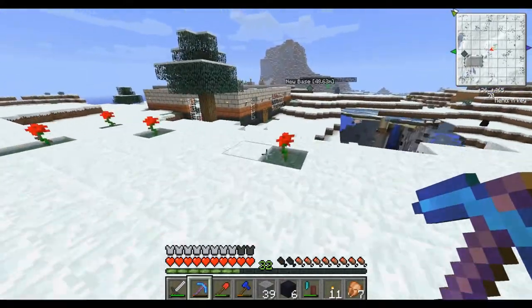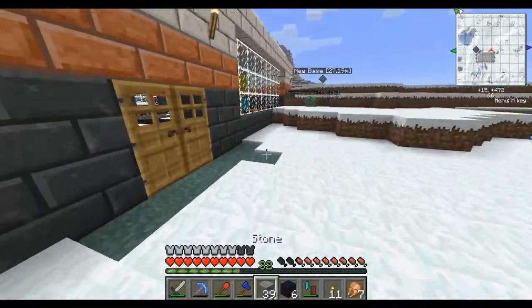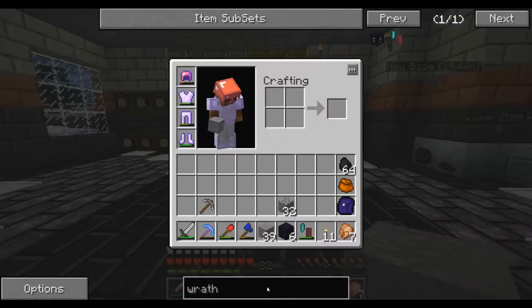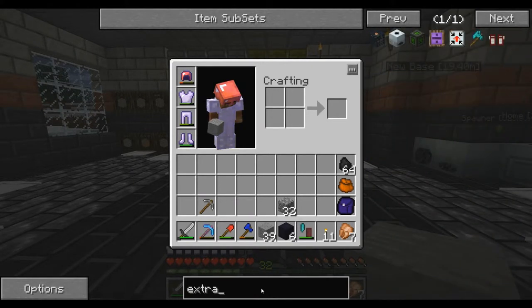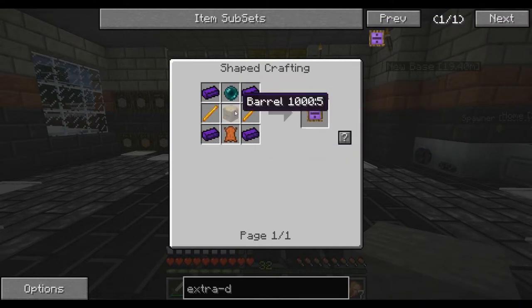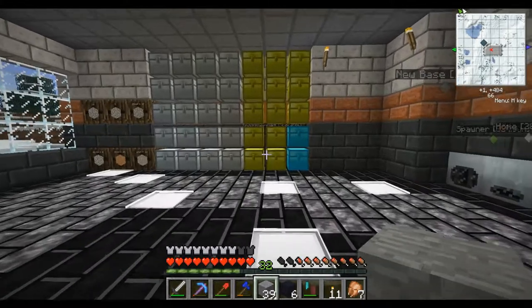I don't remember what else goes into them — if I don't have all the materials, I'm going to have to do it tonight, because I'm running out of time before I have to leave for my class. Let's see: extra dimensional upgrade. So I need two blaze rods, an ender pearl, a barrel, and leather. I think I have all of that here.